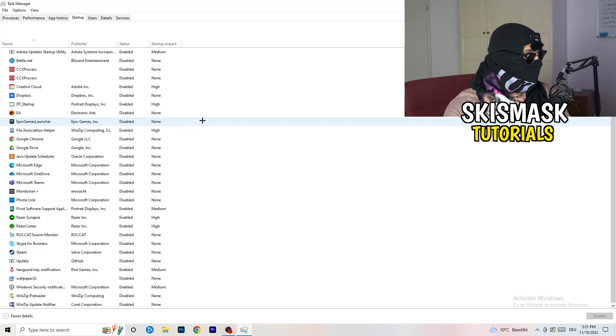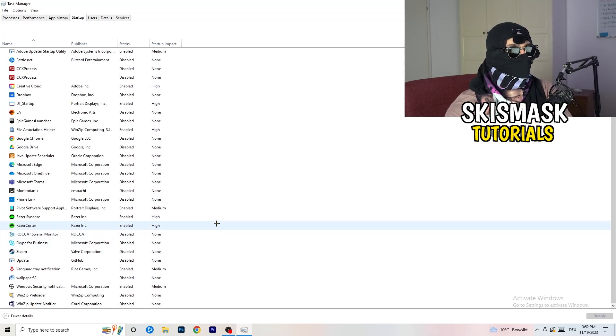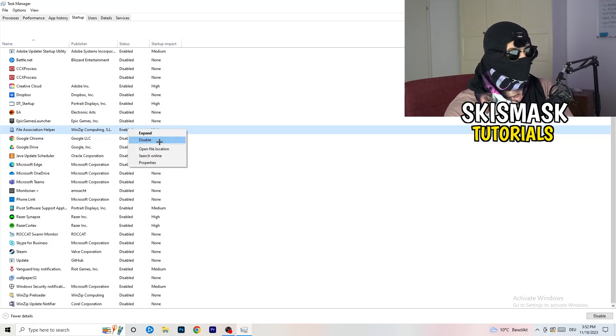Next, click on the Startup tab in Task Manager. I have a lot of applications disabled because my PC is a low-end older PC, and you want fewer applications running in the background since they take up GPU and CPU usage. Disable every single program you don't want to start in the background when you boot your PC — basically everything besides Windows-related things. Right-click something that's enabled and simply disable it.